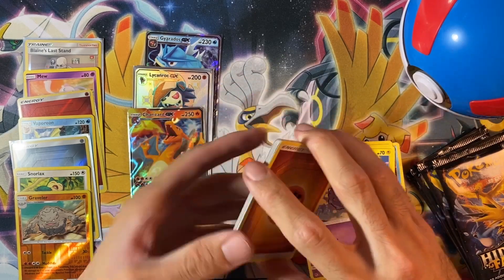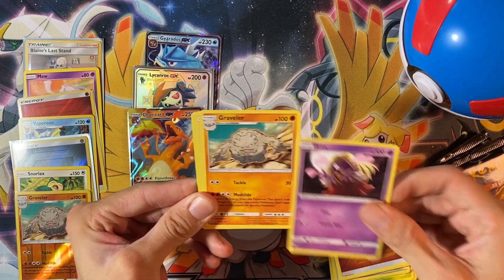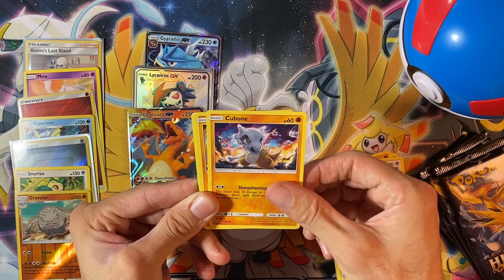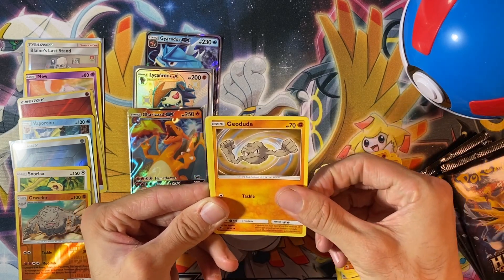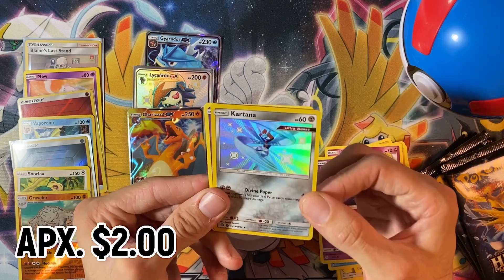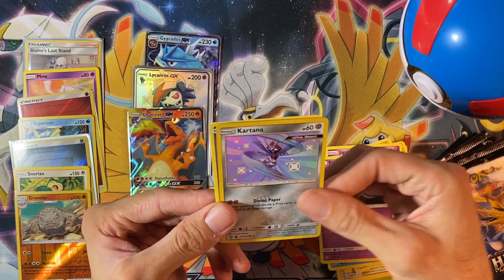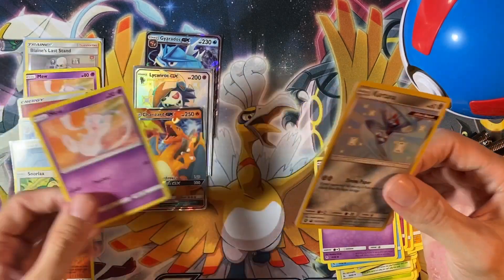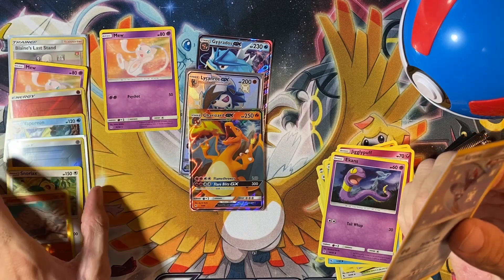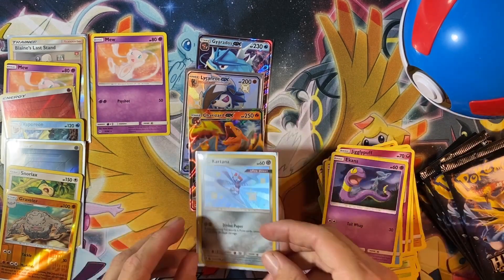On to pack number six. I recently made an Instagram — I'll leave a link in the description. I do plan to post code cards on there as well as some pulls and other Pokémon-related stuff, so check that out and give me a follow. Pack six: Geodude, Jigglypuff, Staryu, Ekans, and a shiny Kartana. Let's go! I don't have this pull, so that'll definitely go to the master set, along with another Mew. Yet another beautiful Pokémon for the master set.